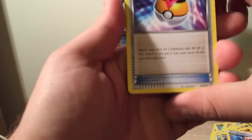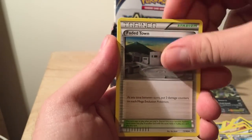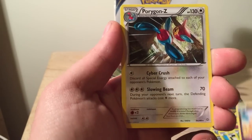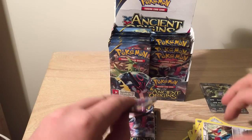I'm feeling it, I'm feeling this packet. Level Ball, Sligoo, Faded Town, Golurk, Ralts, Oddish, Inkay, Combi, Whimsicott, Porygon Z. Maybe it was just Beginner's Luck.